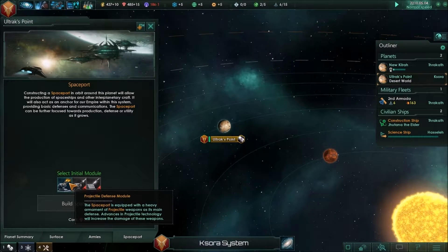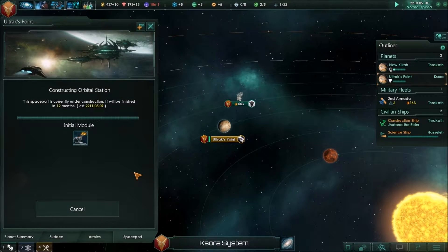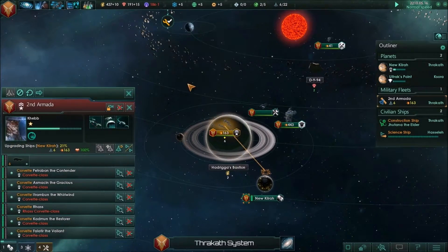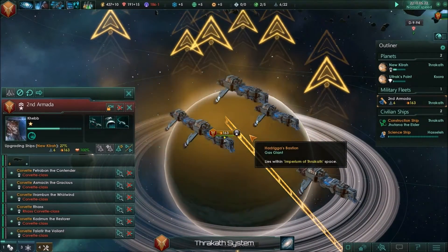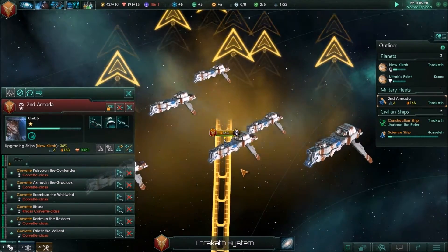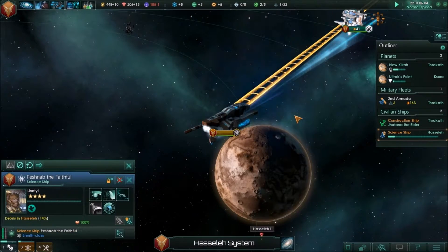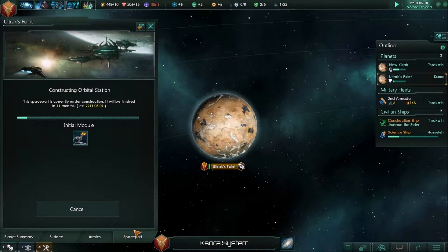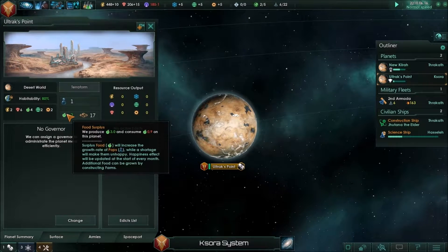When they pull up to the space dock, we'll also tell them to upgrade. Now this spaceport — as soon as they pull in, they'll be repaired and upgraded, which is good for us. Situation log updated — no Silver Fangs, just the debris. Our science ship is pulling in there to research that. The initial module is required — we can build that defense module. Build that spaceport, it'll be finished in a year. Repairs are completed and they are upgrading with shields.